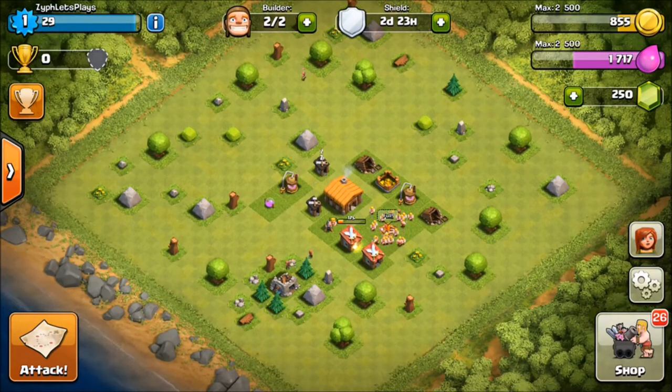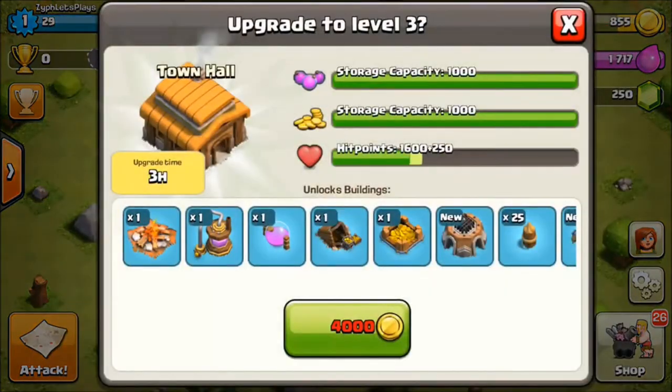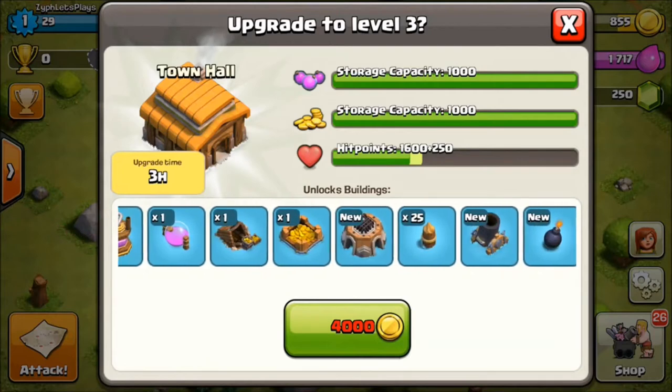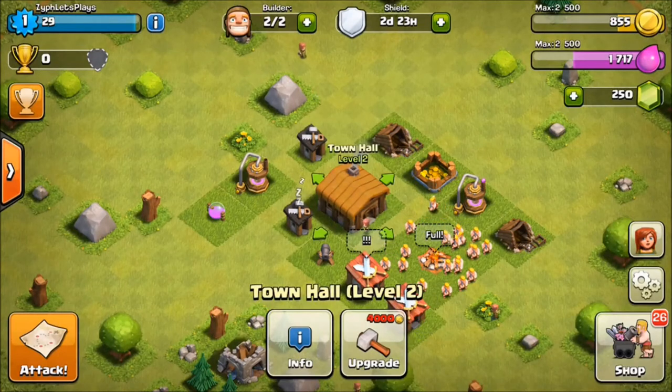At Town Hall 3 I unlock all this stuff including Mortar. At higher Town Halls you always want to upgrade splash damage stuff first - like wizard towers and mortars. You always want to buy new defenses when they unlock, but if a splash damage building is a new defense, buy that first. When you have a choice between new buildings like two cannons and an Archer Tower versus upgrading your Mortar, get the new buildings in first, then keep upgrading your splash damage as fast as you can.